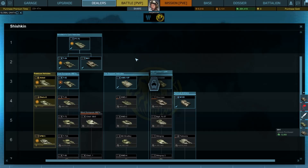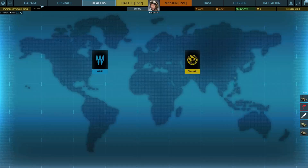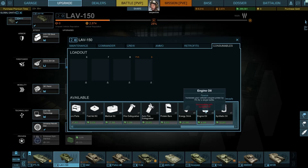Premium vehicles are slightly less powerful than the vehicles you will have to work towards. Consumables can be purchased with in-game currency but are honestly not really needed unless you want to squeeze every bit of performance out of your vehicle, as they only offer around five to ten percent bonuses.